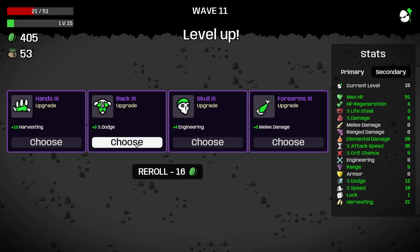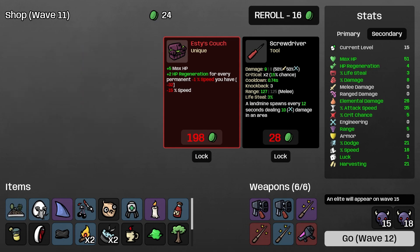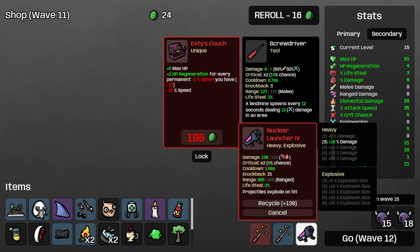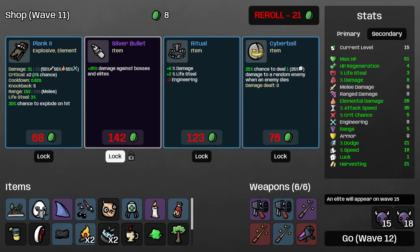We survived, we could have pushed but I'd rather just survive there. We'll take the fin, take some dodge. 5 max HP plus 2 HP regen for every permanent negative speed - that doesn't really help us. Another nuclear launcher - no, I think we just scale the one we got. I don't want to bring in two, it fires too slowly. This item would hurt us, so we'll roll past that. Damage to elites we'll lock in, and we go to wave 12.